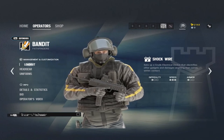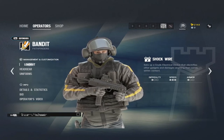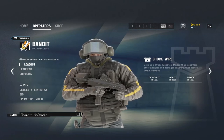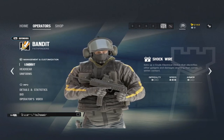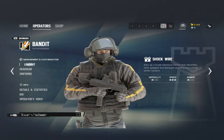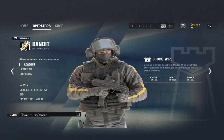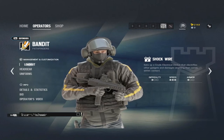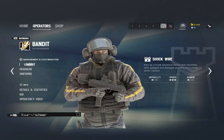Jäger only has one pistol so just slap a muzzle brake on it. Take barbed wire over the bulletproof camera. For Bandit, he has four 12-volt batteries you can place on anything metal — barbed wire, deployable shields, and most importantly reinforcements. It electrifies them, hurting attackers who touch it. More importantly, if you electrify a reinforced wall, Thermite can't place his charge — he'll get electrocuted and the gadget breaks. Now they need both Thermite and Thatcher to get through.